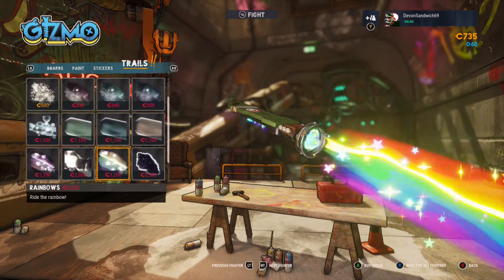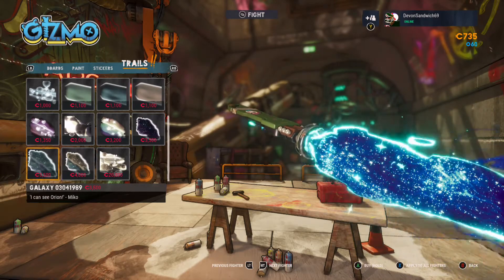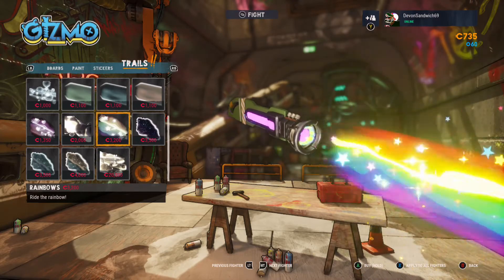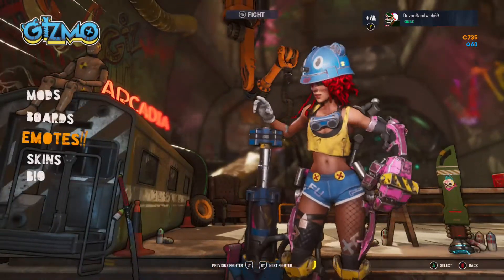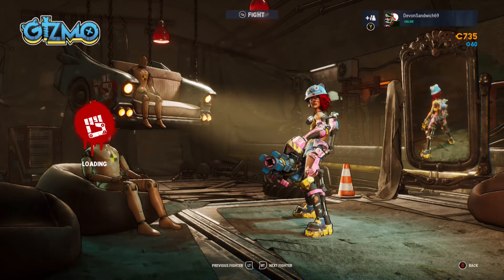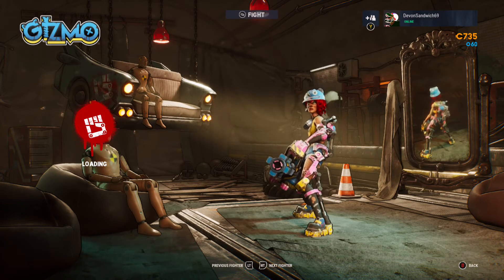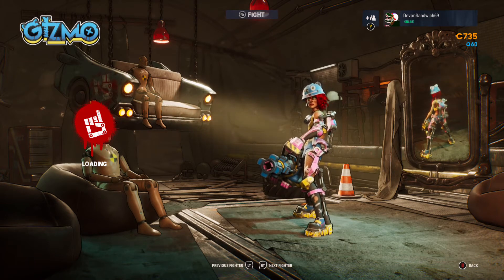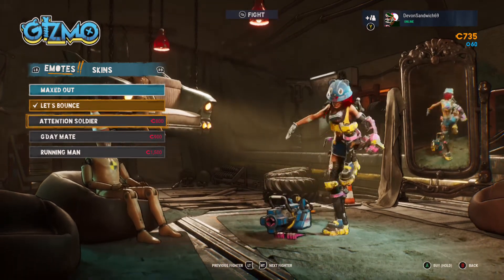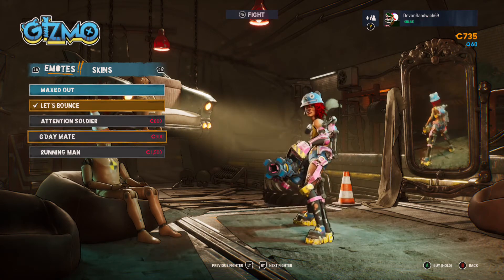There are many cool trails to unlock as well, as you can see. Pretty cool with the coins. Get your rainbow on — whatever you're looking for. The emotes are very cool too, and many more are going to come out over time. This is launch content, but there are some really cool ones already. That's my favourite — 'Let's Bounce.'